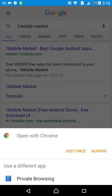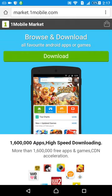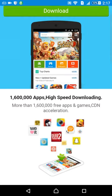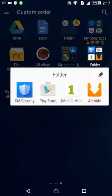One Mobile Market is just for Android. You can download it very easily from the download page. I'll show you — we go to the update, just a new update.